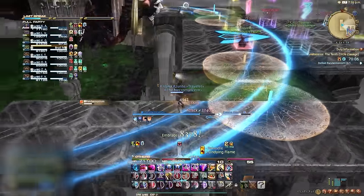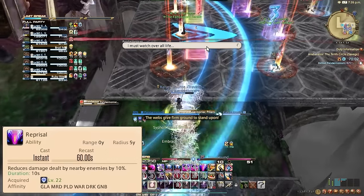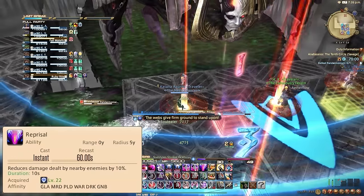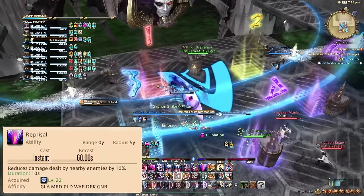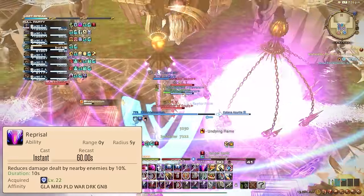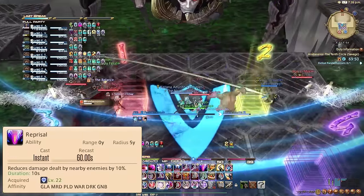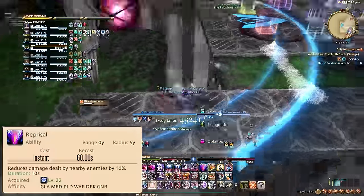Reprisal reduces damage dealt by 10% to all nearby enemies in a 5-yard radius on a 60-second cooldown. This is an absolutely insane ability, so do not sleep on it. It can be great on dungeon pulls, tank busters, and raidwides in high-end content. Its versatility cannot be underestimated — use this.